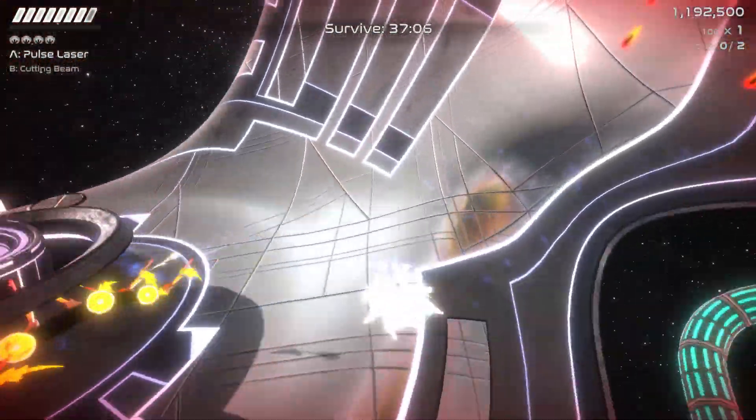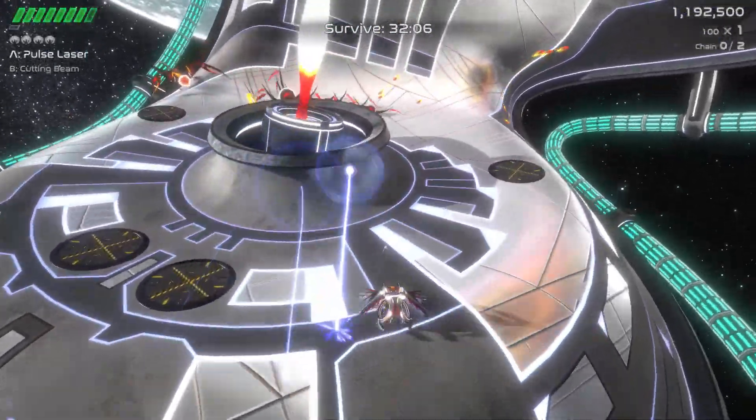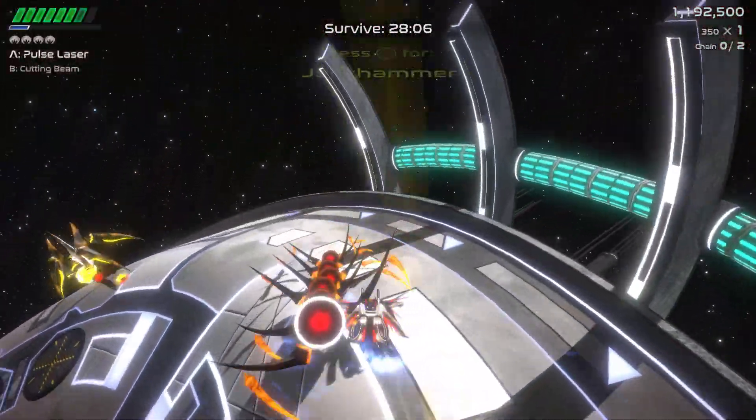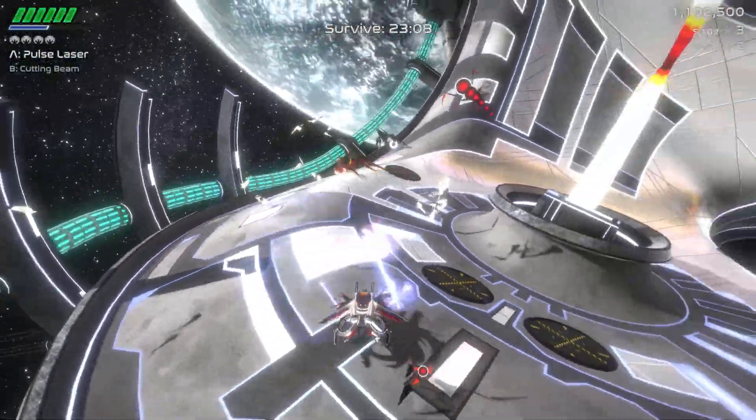Instead this is more of a third-person shooter with direct control from right behind your ship. While in a traditional twin-stick shooter you'd be able to fire in multiple directions in a split-second change by flicking in different directions, you're actually going to use the right analog stick to change which way you're facing.